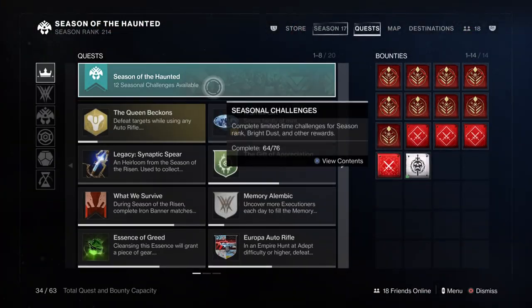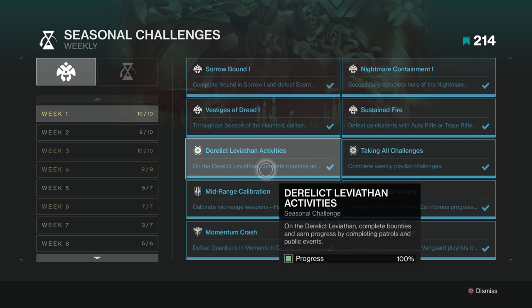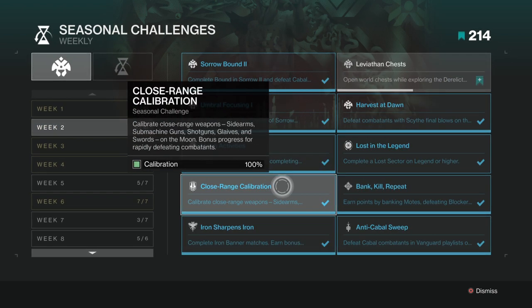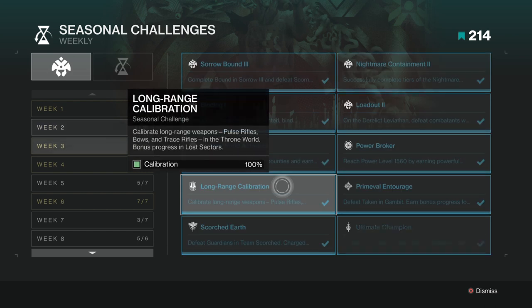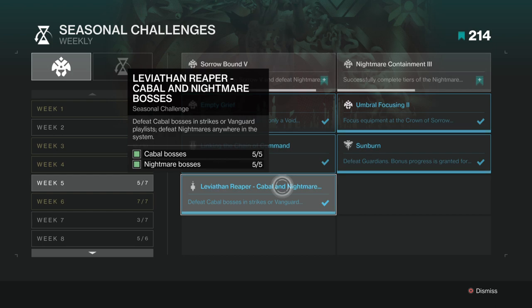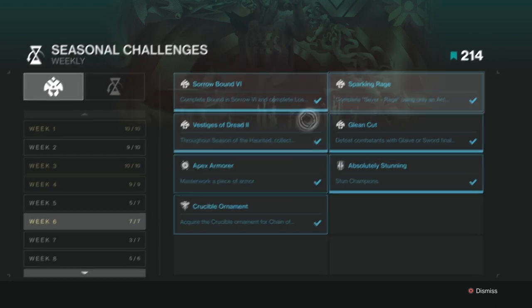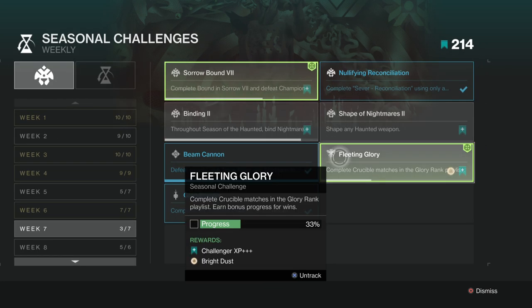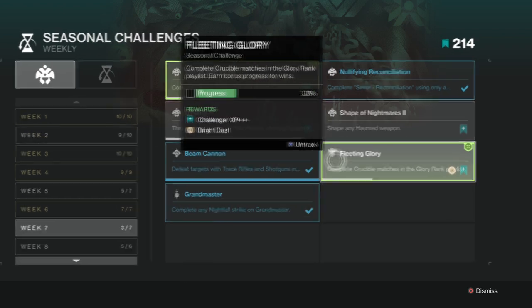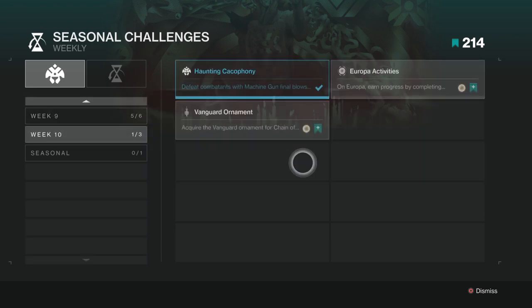Next we have seasonal challenges, which will be your main source of bright dust for each season. Some seasonal challenges list bright dust as a reward, granting you anywhere from 75 to 300 bright dust. You can tell how much each challenge grants based on the XP reward listed: Challenger XP+ gives 75 bright dust, Challenger XP++ gives 150 bright dust, and Challenger XP+++ gives 300 bright dust.